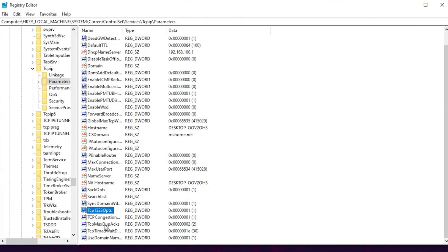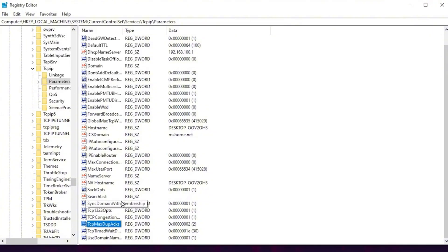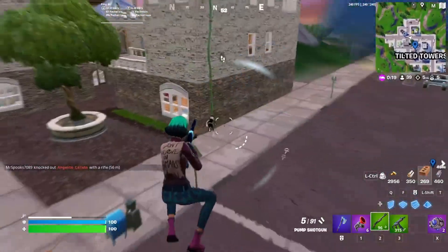Now go for TCP Max Data Retransmissions, right-click, go for Modify, and change the value data to 2, then hit OK. Finally, find TCP Timed Wait Delay, right-click, go for Modify, and change the value data to 30, then click OK to apply all the TCP settings on your Windows registry.